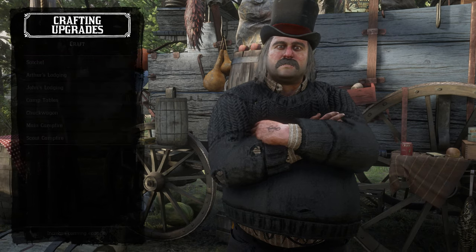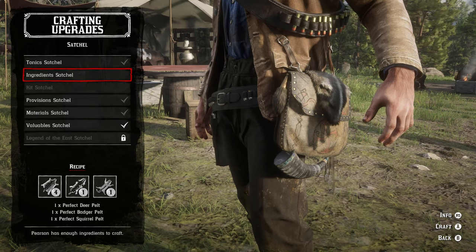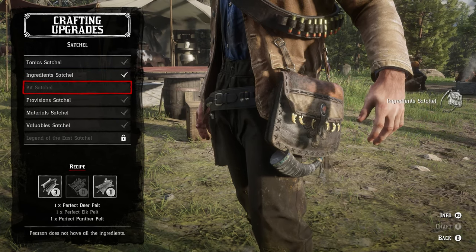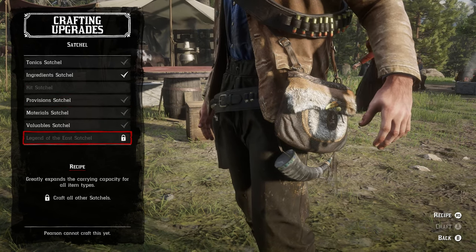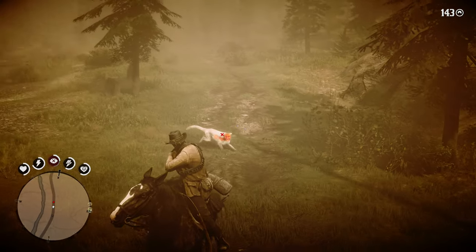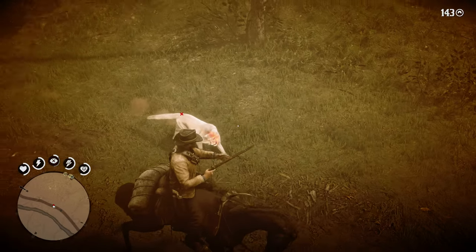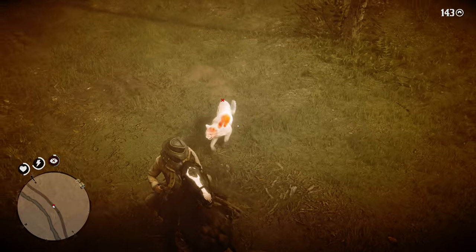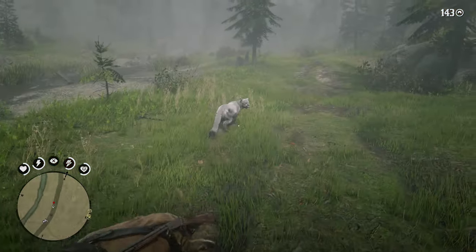There are no additional requirements to unlock the crafting of the Legend of the East Satchel, only that you must have crafted all the other satchels already. That is the easy part — more tricky is obtaining perfect pelts for specific animals and donating them to Pearson for crafting at the camp.